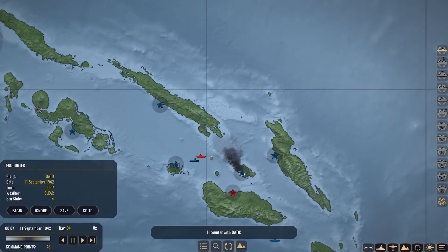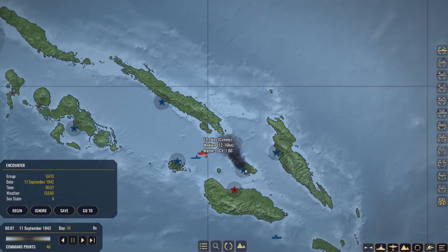The Gato has come across something — a ten-ship convoy, no doubt. The one that either has dropped off or is heading that way. Let's go ahead and begin.